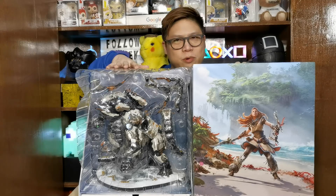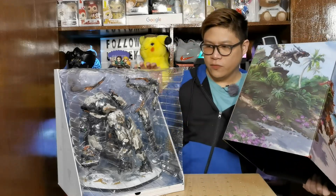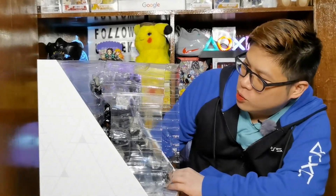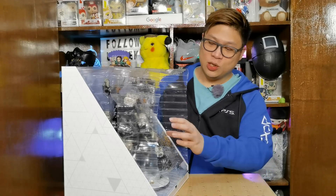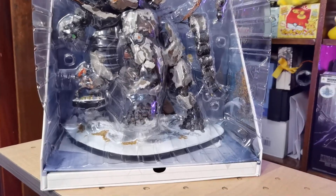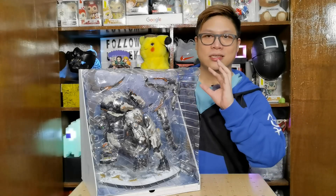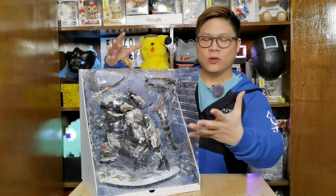I believe this is the Tremor Tusk right here. So let's put the box cover down for a bit so we have more space on our really small table. It's beautiful! So this is basically the meat of the collector's edition package — this really huge Tremor Tusk, and of course you also have a to-scale Aloy figurine at the bottom. This is sort of like a mini statue so you can't really move any parts, but there is some assembly required for the Tremor Tusk to build it up to its full scale and we're going to do that in a bit.